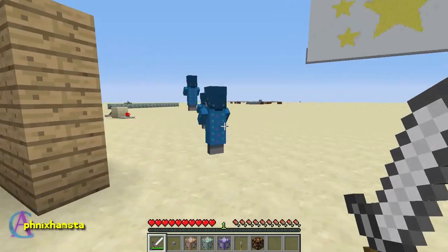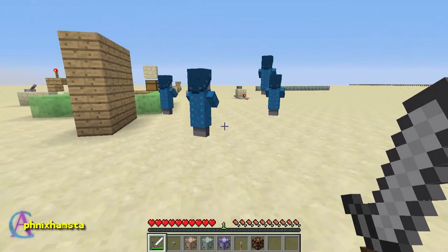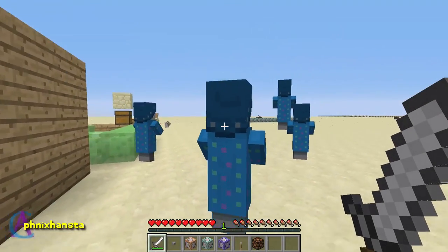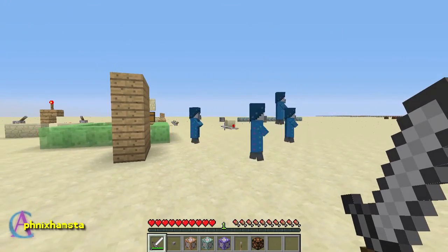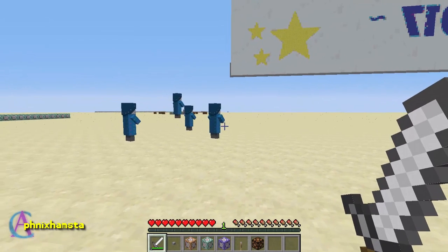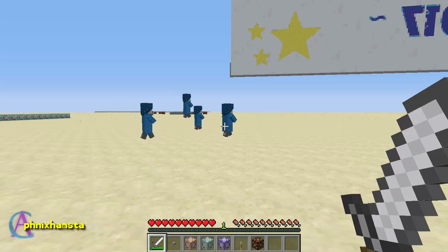Hey guys, it's Phoenix. I am on the latest snapshot, 17w16b, and I've been messing around with these guys in the last half hour or so. Of course, these are illusion villagers, the new mob in Minecraft, and I've come to notice a few unusual little funny things.